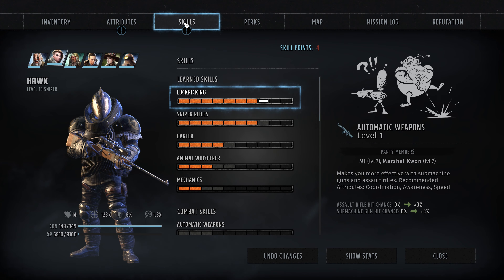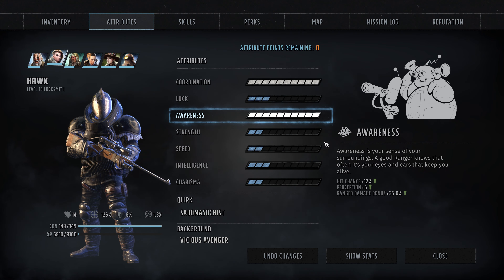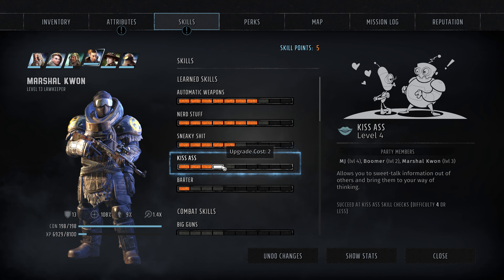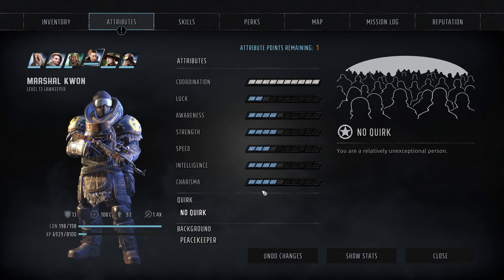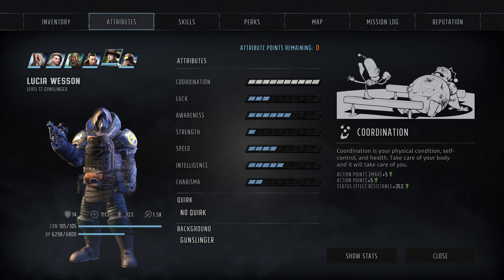Quick skill upgrades after combat. Lockpicking of course, then range damage bonus for Warnish. Quan has some upgrades. MJ is going to be the kiss-ass - choosing sneaky over nerd. Intelligence upgrade too.